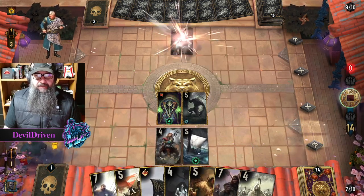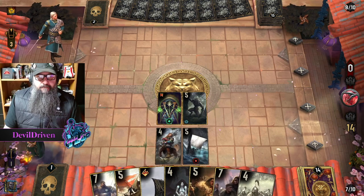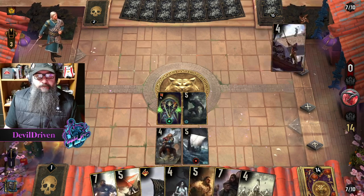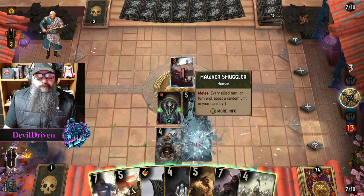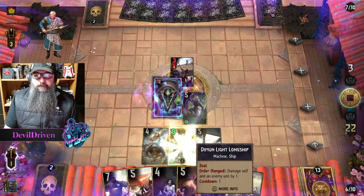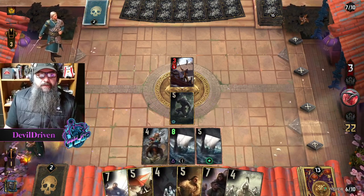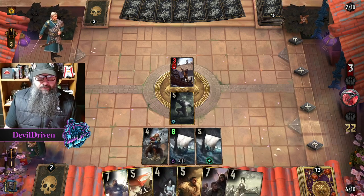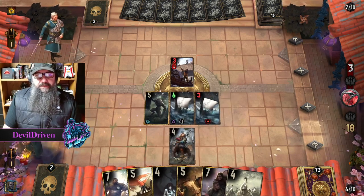That'll catch up real quick if he plays Swindles. He's guerrilla tactics but he has hand buff, so it's got to be Aglas. I just guess a lot of say with Morkbarg — kicks out both of them, really.